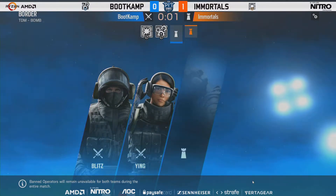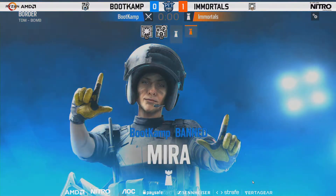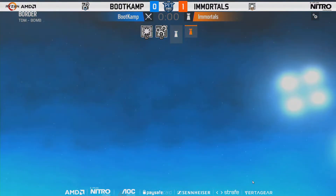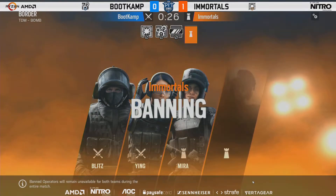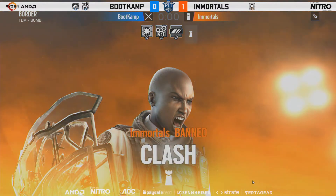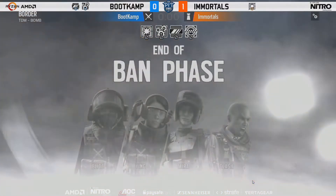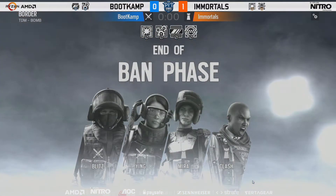That Ying ban coming through from the defense. However, Boot Camp should really look to ban Mirror here — I would be amazed if they let Mirror go through. It would be too powerful to handle on their initial setup, and it would give them too much of an insurmountable advantage. If you've got Mirror on Border and you don't pull those five defensive rounds, it says a lot.